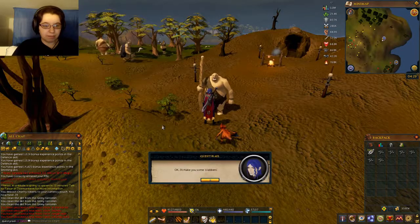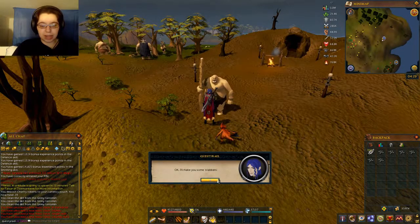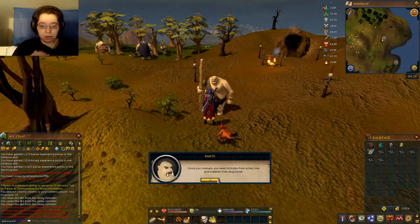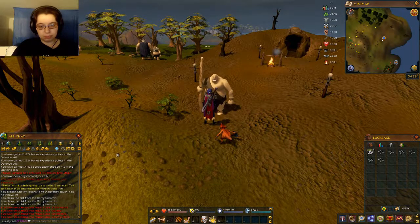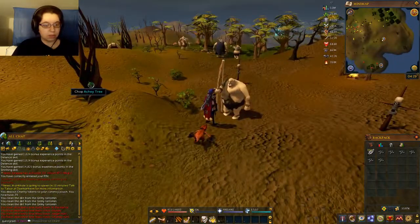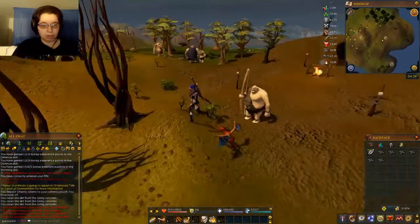Okay, I'll make you some stabbers. Good, you creature. You need Stixies from Achy Tree and Stabbies from dog bones. Alright, I guess we'll chop the Achy Tree.